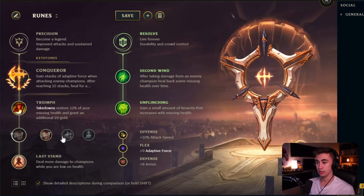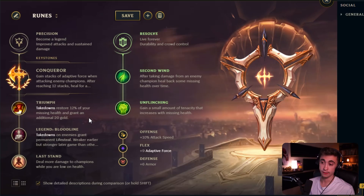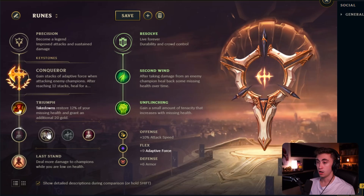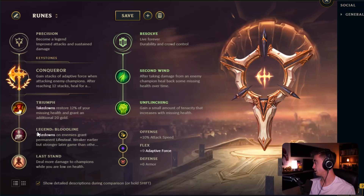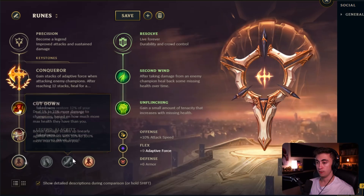All three Legend runes are viable. I often take Legend: Bloodline for the lifesteal since Fiora is heavily reliant on lifesteal — having it a little stronger helps a lot. Legend: Alacrity with attack speed also helps a ton. If you know your opponents are unlikely to take Bramble Vest or build anti-heal, you can take advantage of Bloodline; otherwise Alacrity is probably a bit safer.